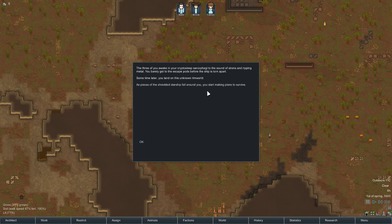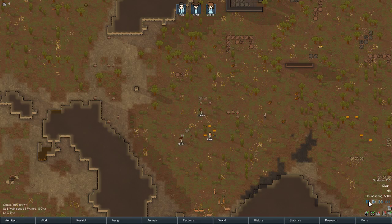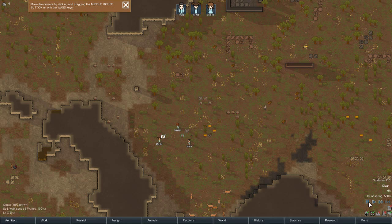The three of you awake in your cryosleep sarcophagi to the sound of sirens and ripping metal. You barely get to escape pods before the ship is torn apart. Sometime later you land on this unknown rim world. As pieces of the shredded starship fall around you, you start making plans to survive. All right, will you actually give me a tutorial, game? Yes!